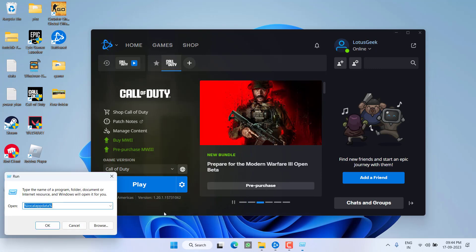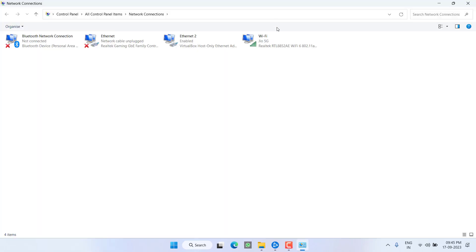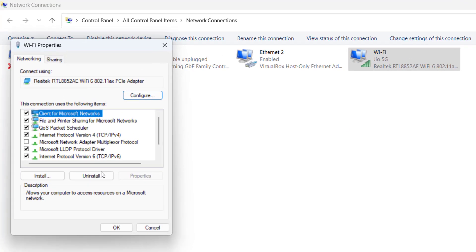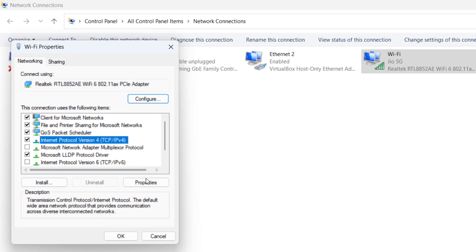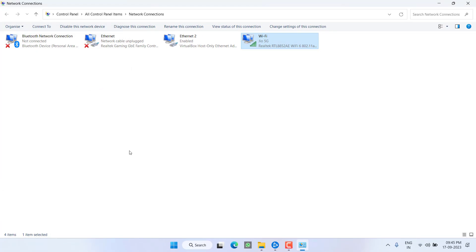If that also fails, right-click on the Start menu and choose Run. Type 'ncpa.cpl' and hit Enter. Right-click on your Wi-Fi connection and choose Properties. First, uncheck the IPv6 option. Then click on IPv4 and choose Properties. We are going to use Google DNS — select the second option, enter '8.8.8.8' as the preferred DNS and '8.8.4.4' as the alternate DNS. Hit OK and close.